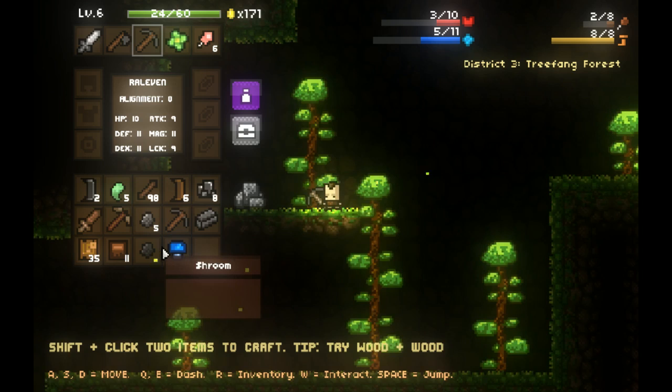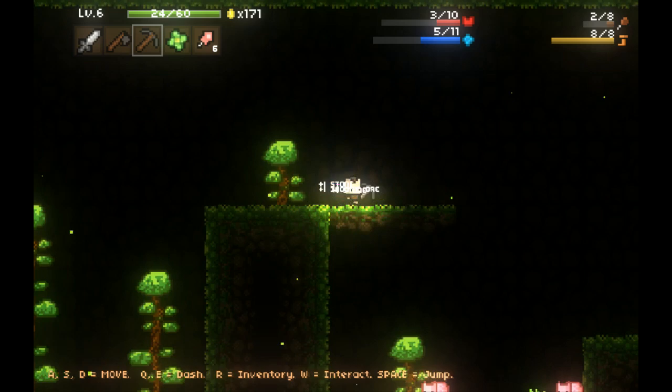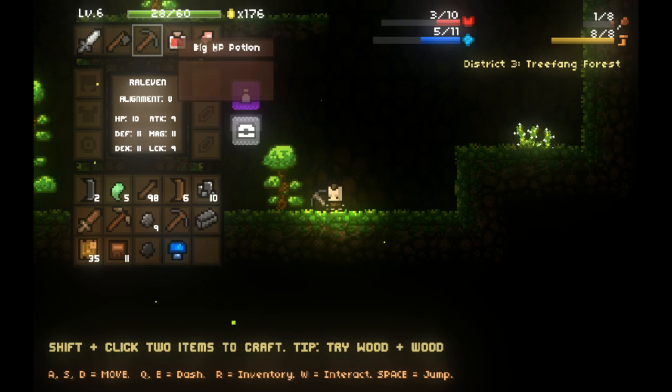That's a mushroom - if you mix a root with a mushroom you get a mystery potion. I've been figuring out this crafting stuff all on my own since the crafting wiki is a little bit outdated. I found another herb, so now I can show you how to make health potions. Shift-click, shift-click - now I have a big health potion because I'm a potion master.